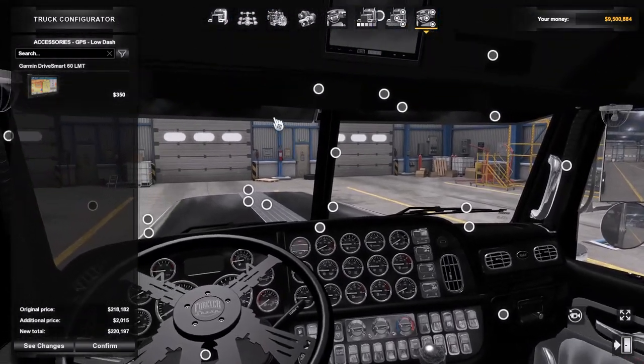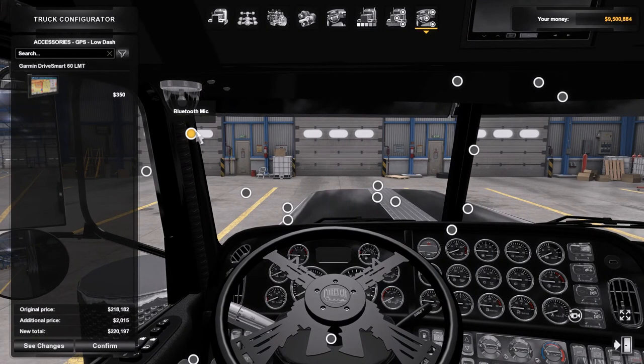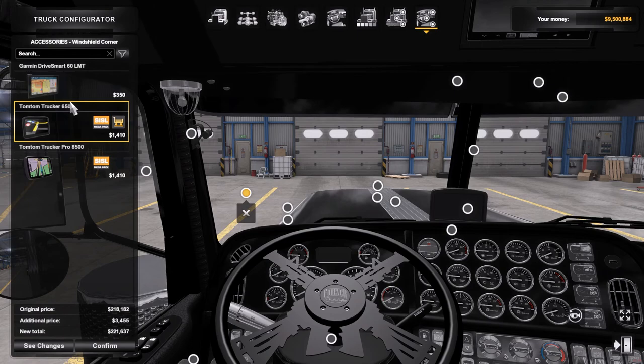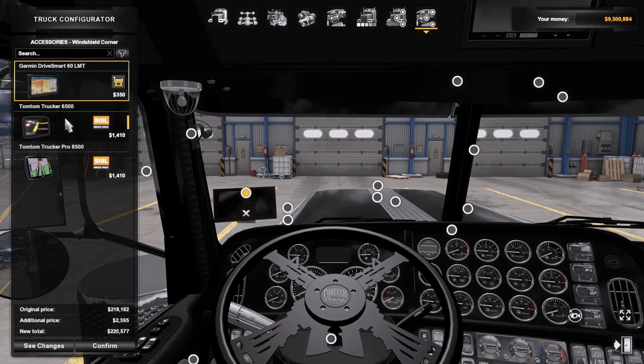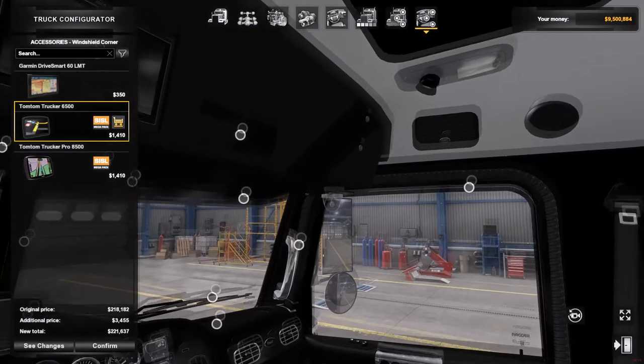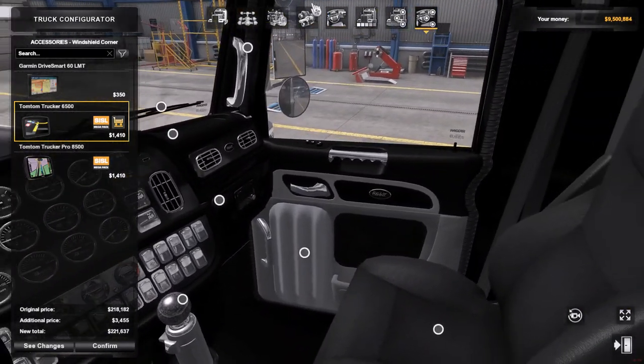Front mirrors, windshield, Bluetooth mic, Tom Tom, Tom Tom Trucker — it's in the middle there, that's alright. Yeah, lots of stuff.